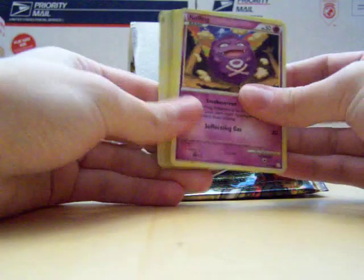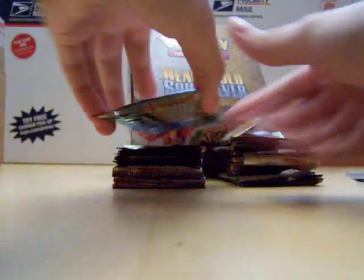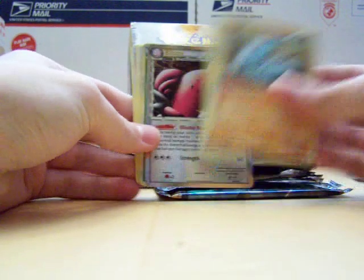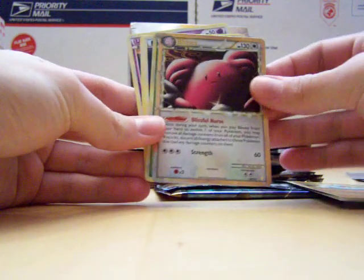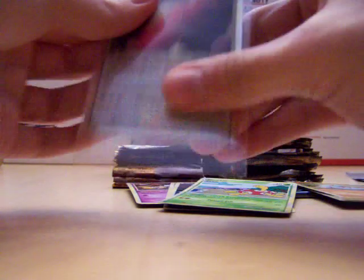Reverse Ariados. We got our first holo — Reverse Meowth and a holo Quagsire. I'll leave those in the packs for now since I didn't pre-sell any holos. Blissey Prime and a holo Shuckle as well. So that's two primes and one legend so far.